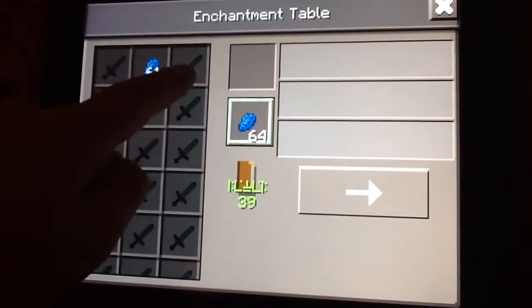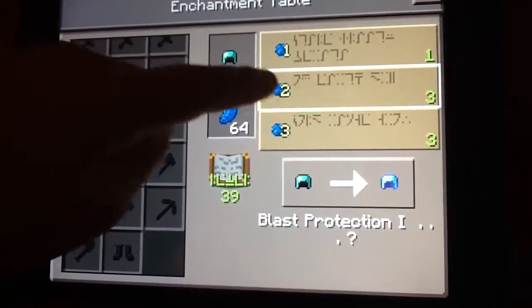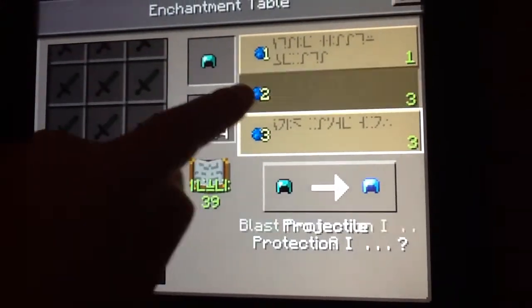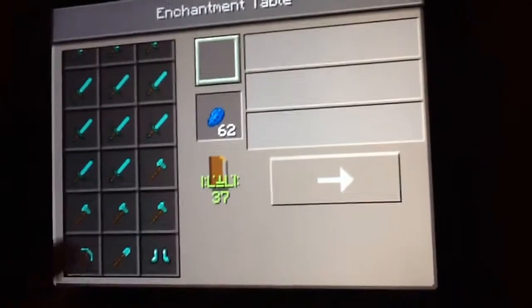So, let's do something like armour — let's do a helmet. There's protection one, blast protection, or projectile protection one. I think we should get the second one — blast protection. Okay, now you've got an enchanted helmet.